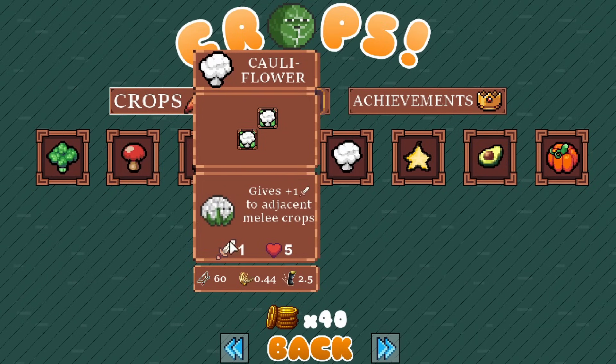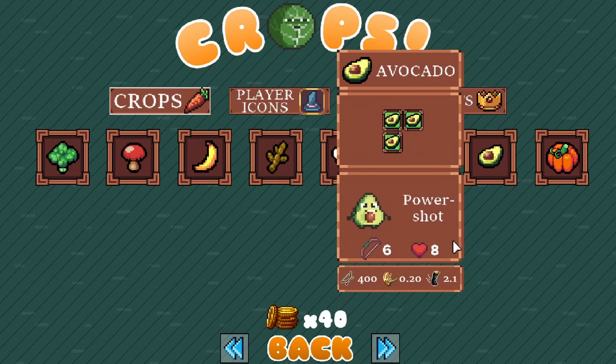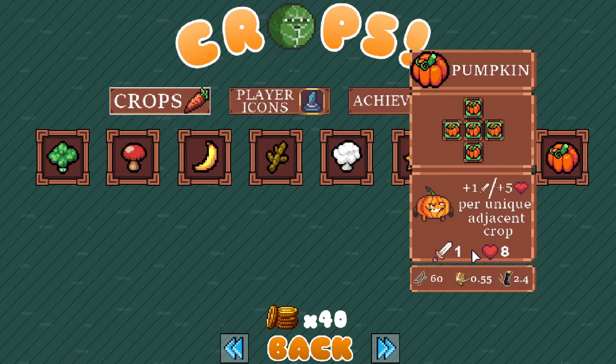We'll go over some things I still think need adjusting, but overall that's a really good start. We have cauliflower. We've got starfruit, which I think is my favorite of the newest crops - it gains attack speed over time, max 10 seconds, up to 1.5 attack speed, which is pretty crazy. We've got avocado: power shot, 6 damage, 8 health, 400.2 attack - sort of similar to potato with slow attack speed and big damage.